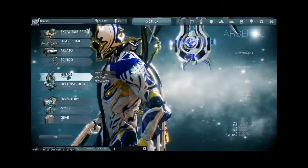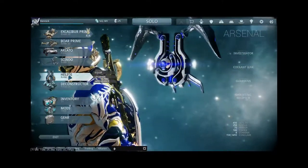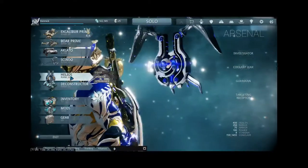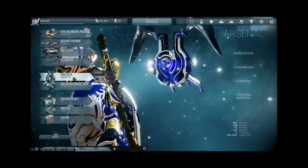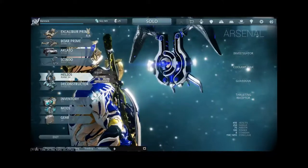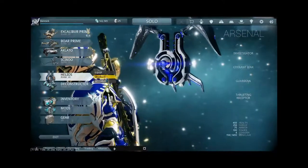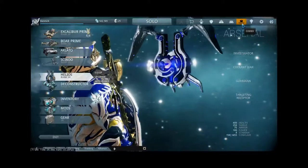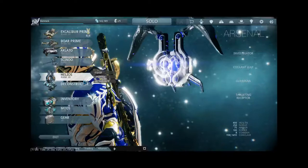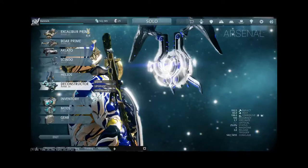This is called a Sentinel — I often refer to it as a Squishy, because of the sounds it makes while you're walking around. This guy attacks for you, and each different Sentinel has a different function. Some are for attack, some are defense-oriented. This particular one takes snapshots of enemies to fill out a codex, which is where you find in-game lore, though you pretty much won't find lore anywhere else in the game, which is kind of disappointing.